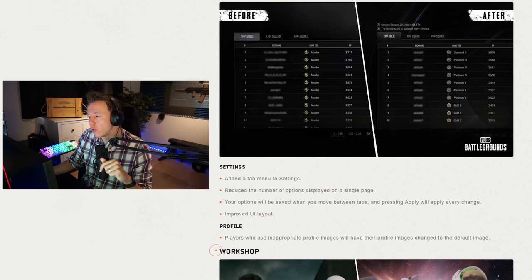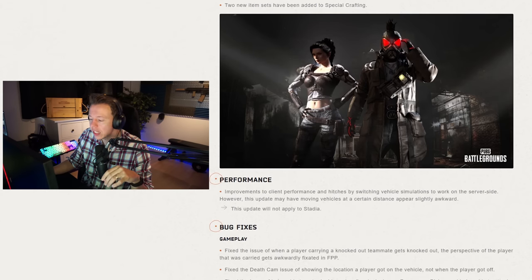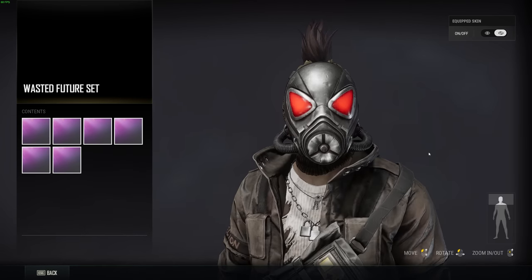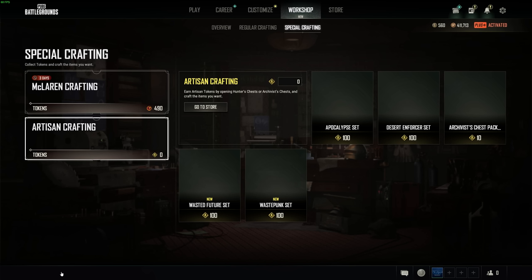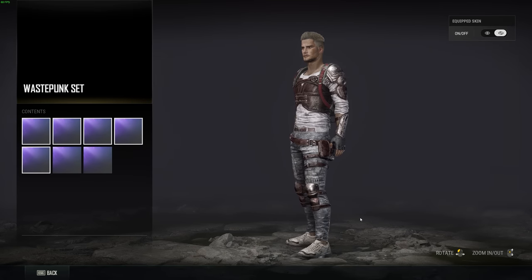They're making improvements to the leaderboard for ranked mode and adding some skins. This one looks pretty sick — I wonder if the eyes are glowing in game. It's part of the special crafting system, the same one where you crafted your McLaren — where you get boxes you open and craft older skins. There's also this new one, which looks kind of sick, though we're getting more and more futuristic and perhaps unrealistic with skins. But I'd rather see this than cute bunny skins.